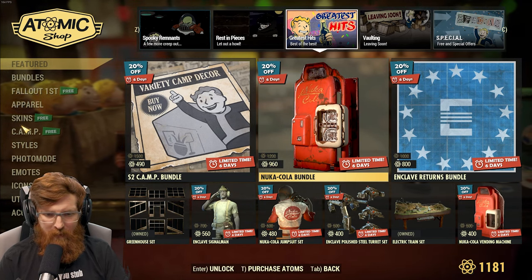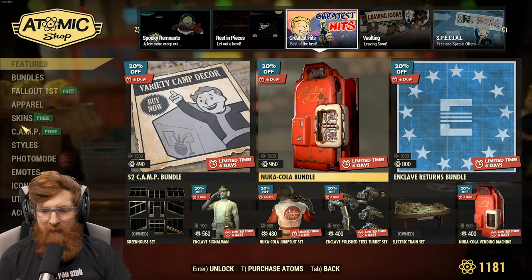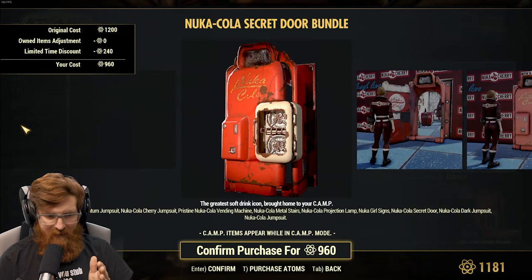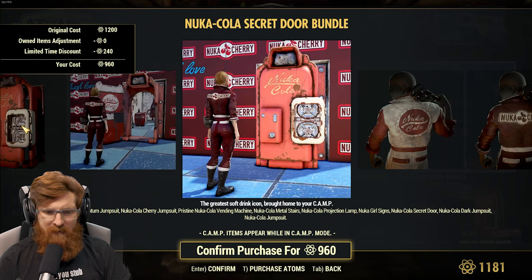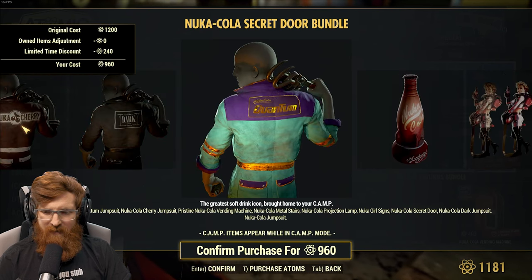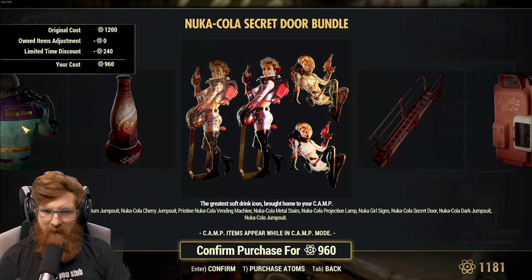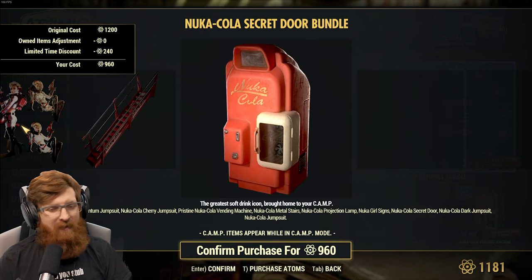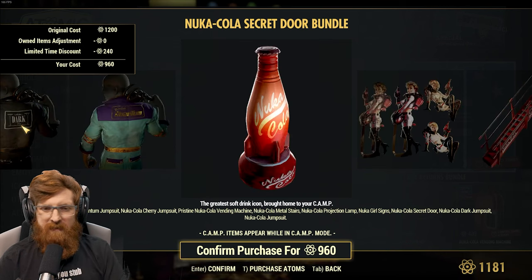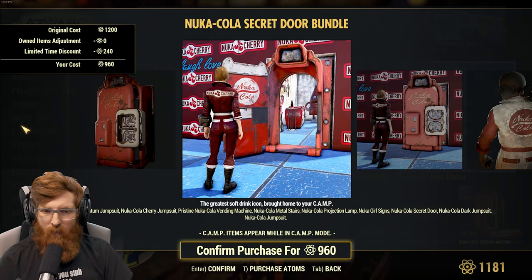The Nuka Cola bundle — instead of 1,200 it is now 960. And if that's the door, then they probably got me for the door as well — that'd be like 2,160 atoms. Because I saw this in a camp. You got the jumpsuits, the pristine Nuka Cola vending machine, metal stars. There's a lot of stuff. Not even just having the settlers and raiders little lamp — having a Nuka Cola lamp. With Nuka World on Tour coming out, you kind of imagined there was going to be some of this stuff in here.